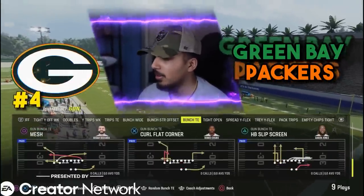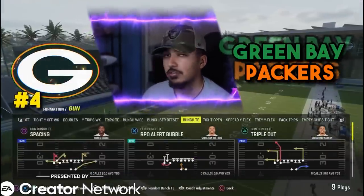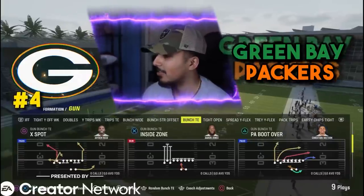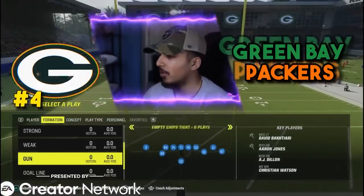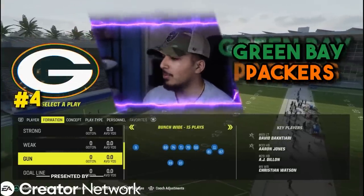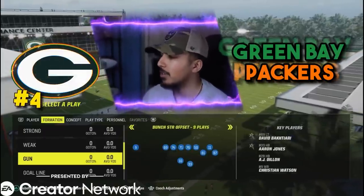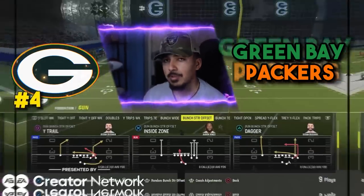We got PA boot over, mesh, curl flat corner. And this year you can scramble with your QBs, so these rollout routes are going to be insane out of bunch tight end. Packers at number four — it's two of the best and most meta formations in the game: trips tight end and bunch tight end, plus this additional bunch strong offset with money plays that I think are going to be meta.